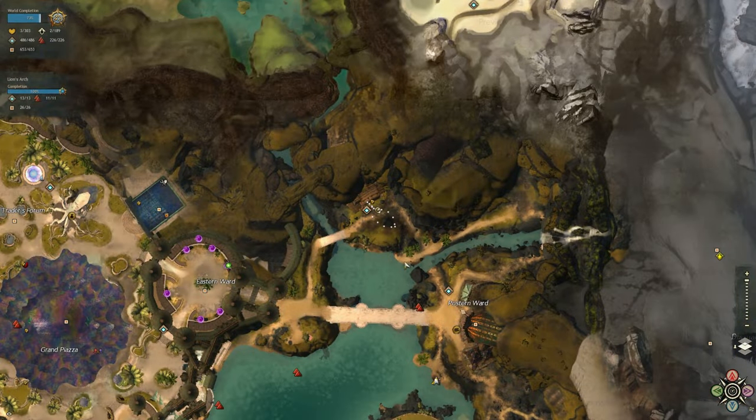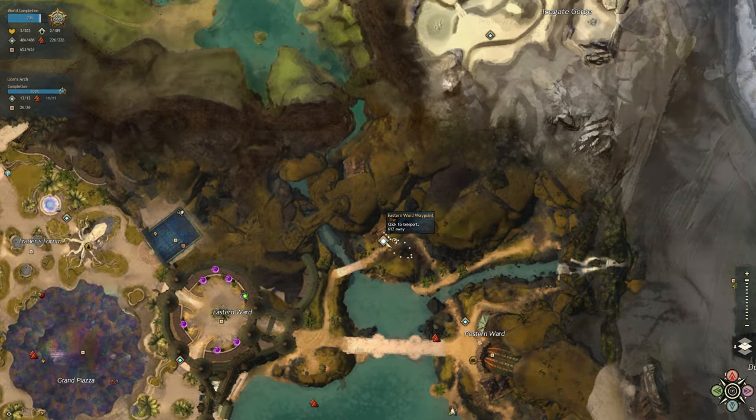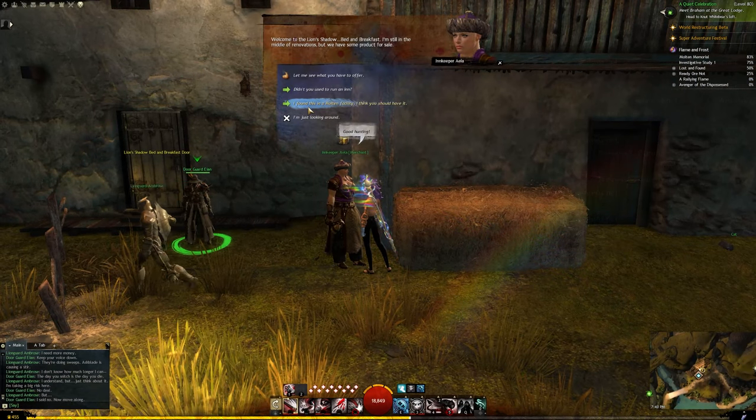And our last item we are in Lion's Arch at the Eastern Ward Waypoint. We have a merchant here and this is where we'll turn in our third item.